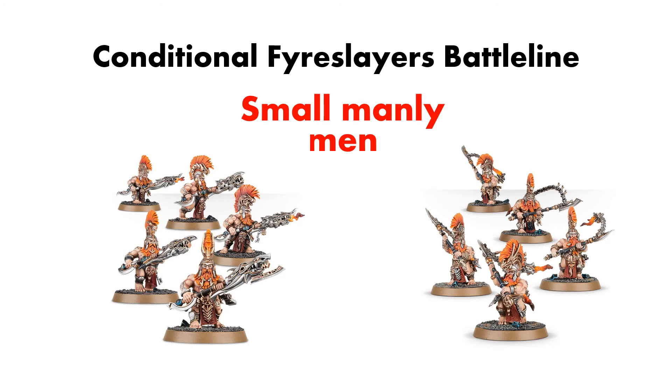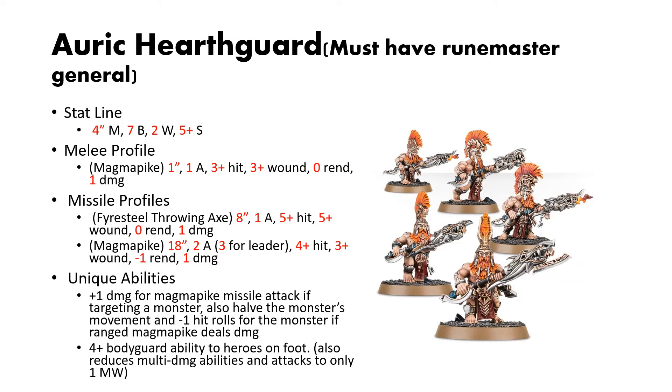On to the conditional battleline options. First up, you have the Auric Hearthguard units. In order to run them as battleline, you must have a Runemaster for your general. They have a similar stat line to the Vulkite Berserkers: 4-inch move, 7 bravery, 2 wounds, and a 5-up save. They have a simple melee profile with their Magma Pike — 1-inch reach, 1 attack, 3s and 3s to hit and wound, no rend and 1 damage.